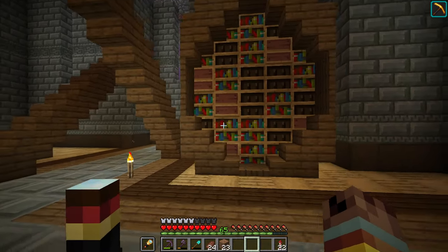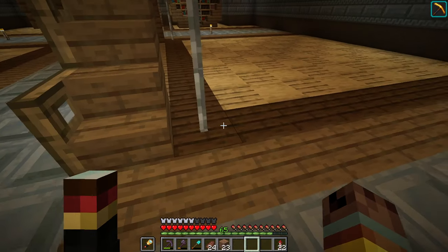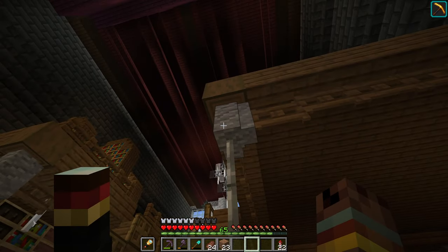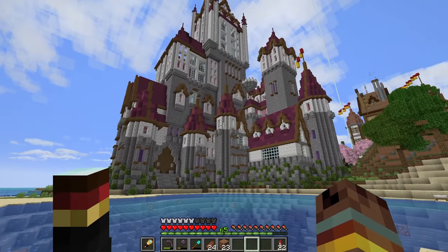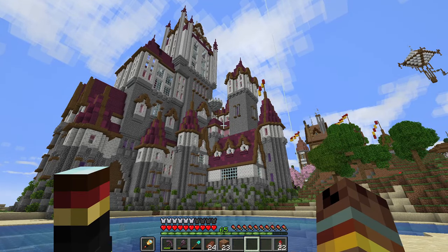This is a great way to add trims to platforms. We've used iron bars, andesite walls, and fence gates — and you can see the fence gates actually offset themselves when you connect them to a wall. And of course, every Minecraft world isn't complete unless it has a castle. This is one of my favorite builds on this world.